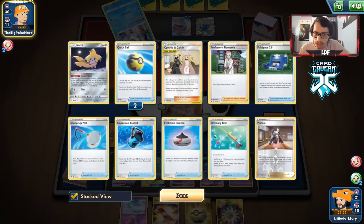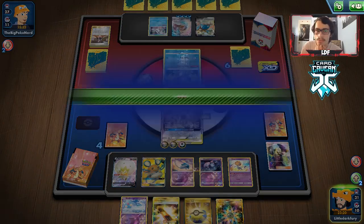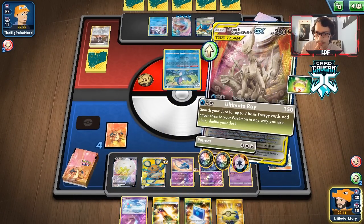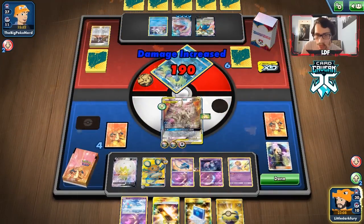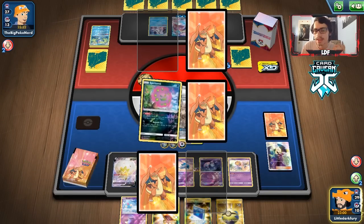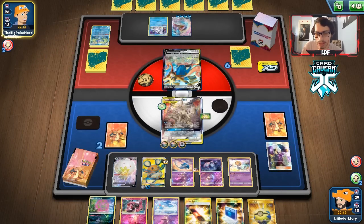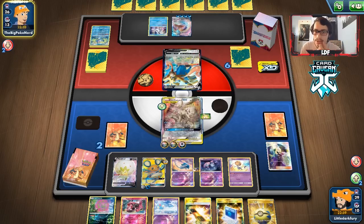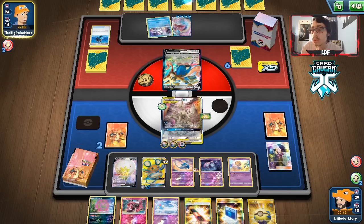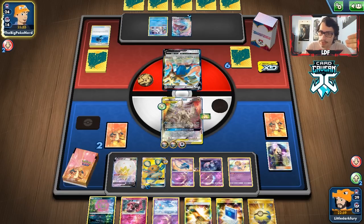We can still manually attach to Dedenne. There's a chance we survive here — the opponent would need an insane hand to knock us out and they don't. We get another two prize cards. We place a Rainbow Energy and use Ultimate Ray, but realize we should have saved the Rainbow and put a Water Energy on Dedenne instead. Dedenne with x4 weakness and ADP's Alter Creation buff: 80 damage, times 2 is 160, times 2 again is 320 — enough to one-shot Lapras VMAX. We just need them to knock out ADP.